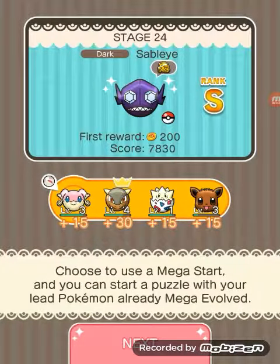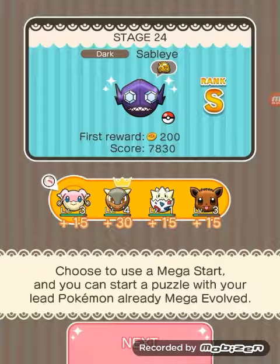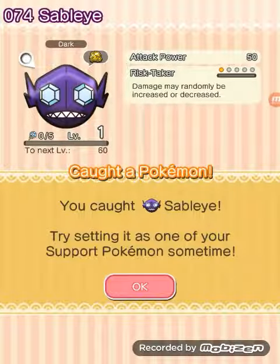In conclusion, we not only completed the stage without items, but also caught the Pokemon. This Pokemon gets Risk-Taker as a base 50-powered Dark-type, which is actually incredibly useful for the next stage. Hope you guys subscribe, and I will see you guys next time. Peace!